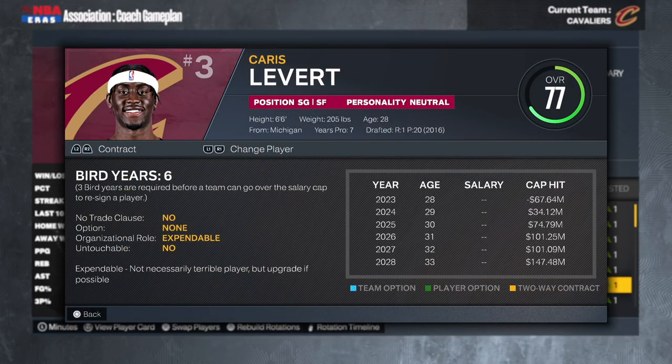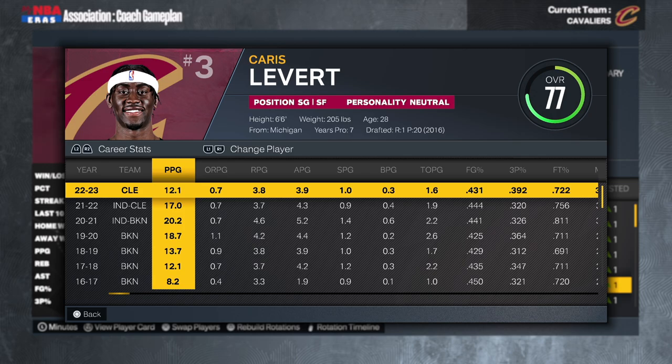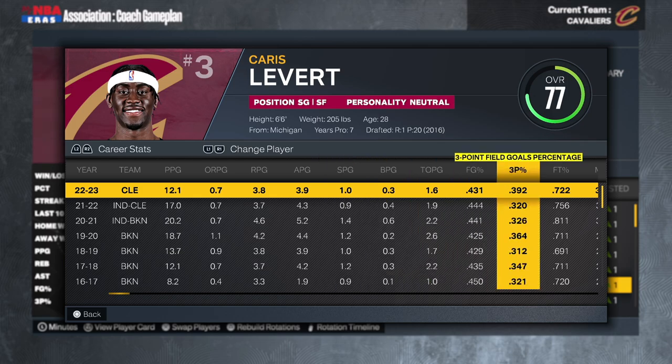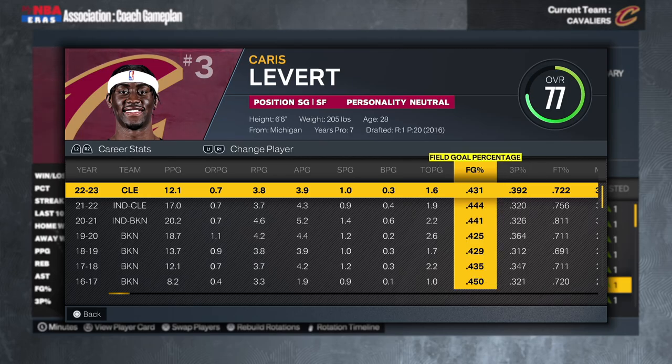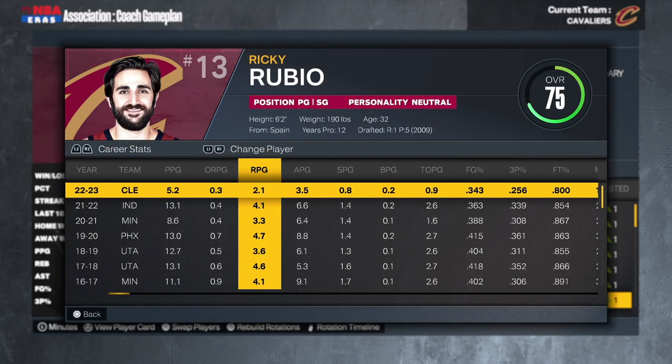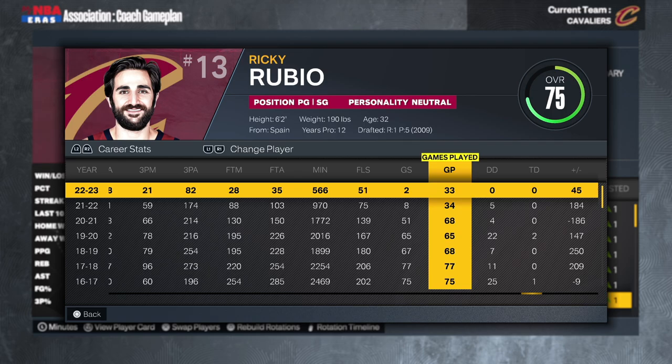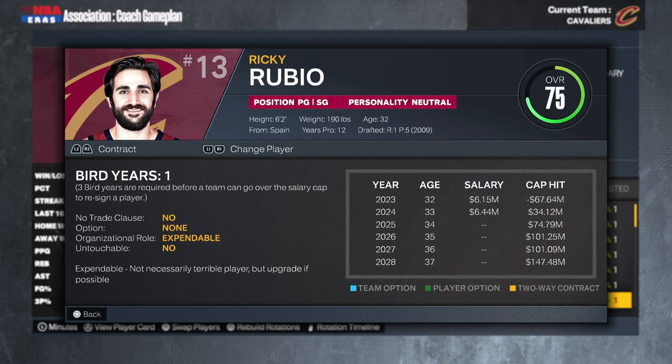Looking at the bench, we got Caris LeVert on an expiring deal — 21 points, 4 rebounds, 4 assists, 1 steal, shooting 39% from deep. Good numbers, but I don't think he's good enough to start on competing teams. If he's asking for less than 10 million, I'll probably bring him back. Then we got Ricky Rubio, who just hasn't been able to stay healthy — only 34 and 33 games the last two seasons. He's 32 years old with two more years left on his deal. If I make upgrades, I'll probably use his contract as salary filler.